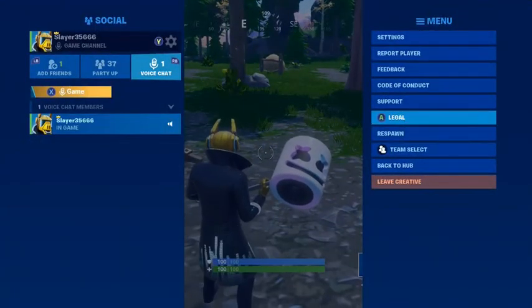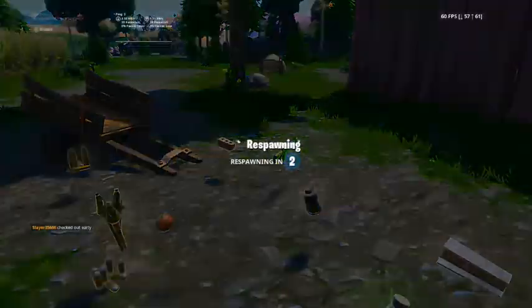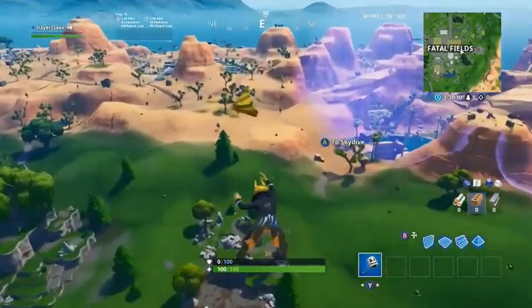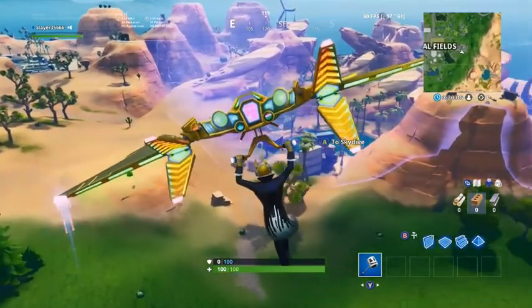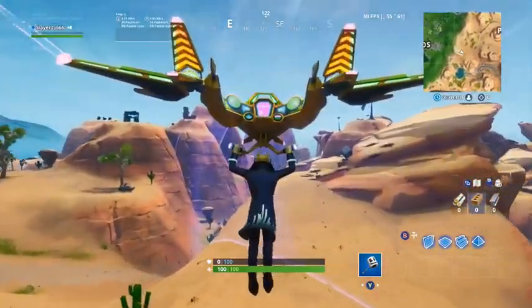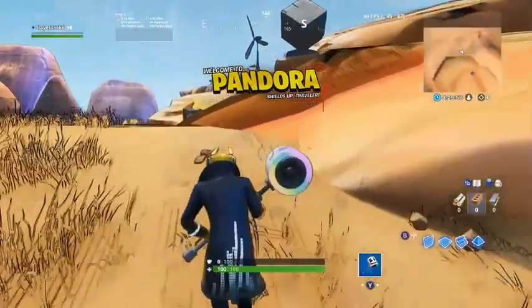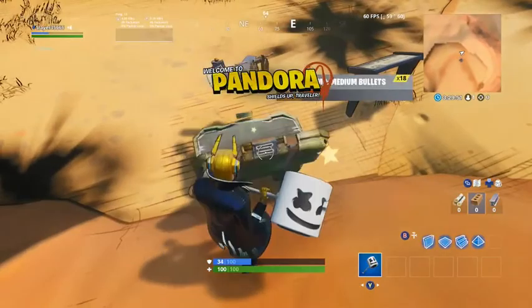So let me respawn. Drop all my stuff — I don't care about it anyway. We go back to the desert area. This is also in the area of the border, or the rift zone. We can see Kevin. And there's a chest.